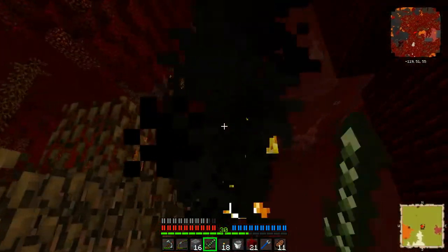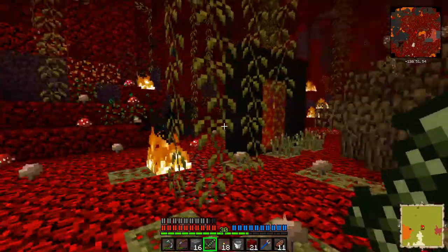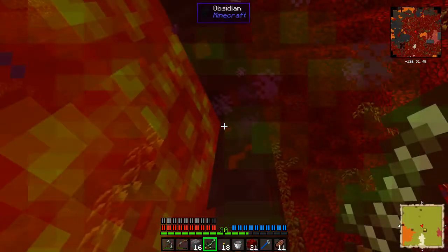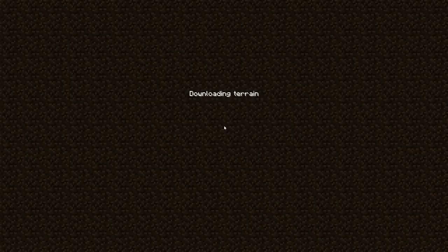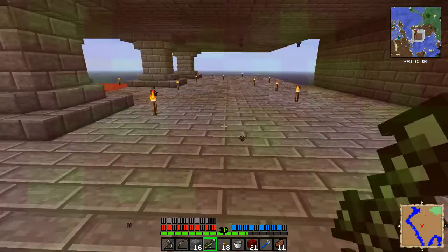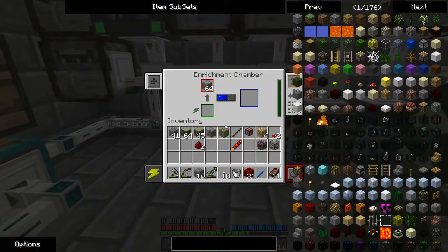I can't say I've ever spawned that close to a blaze spawner before. Good — and it's a lovely blaze spawner as well. You know what? I'm just going to take my netherrack and go home, and come back whenever I'm more prepared to deal with a situation like that. It's not so much that I'm afraid of the blazes — I just needed nether bricks at the moment. I'm trying to upgrade my power system. There is an ore type that you can make blaze rods from, but I guess I'm not going to need it now.